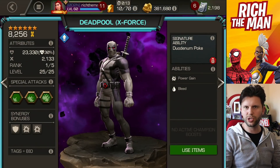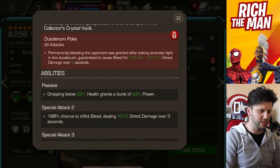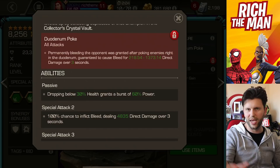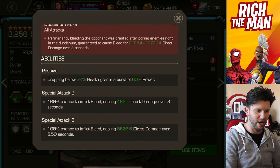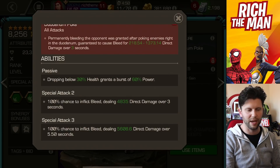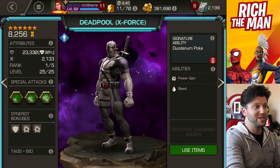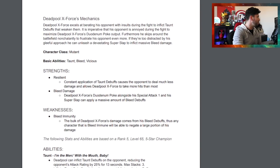There's not much in terms of abilities for Deadpool X-Force. Duodenium Poke does bleed damage - it's the awakened ability. There's also a passive: dropping below 30% health grants a burst of power. SP2 is all about inflicting bleed, SP3 is all about doing bleed damage, so they've got a bit of work to expand and showcase what this champion does.